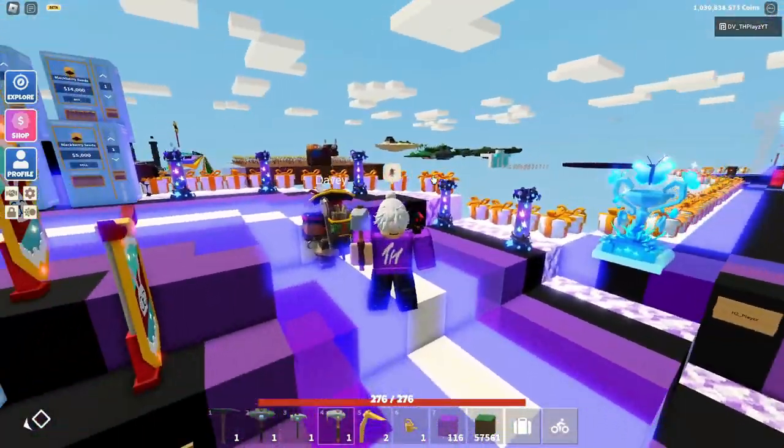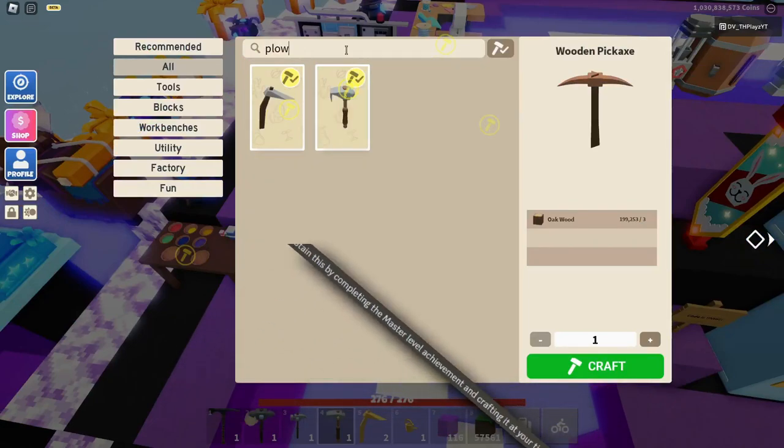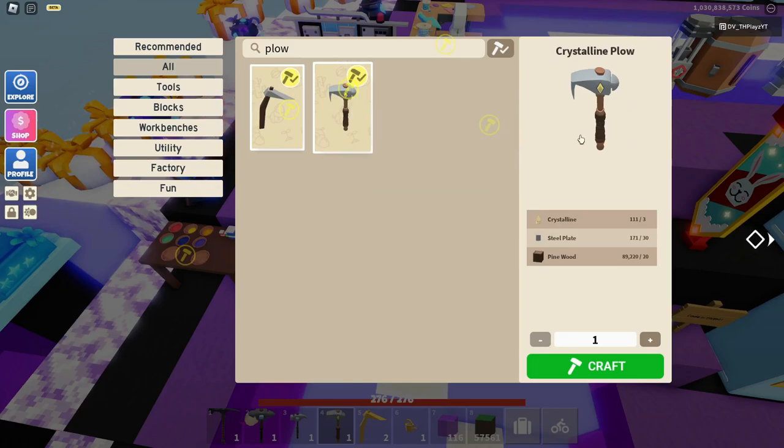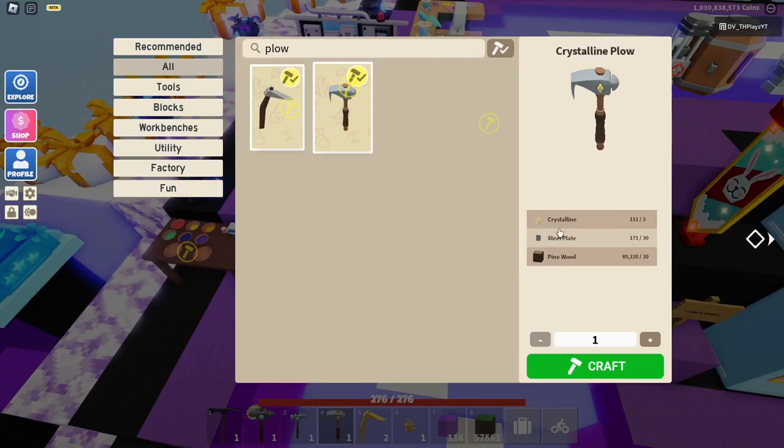That is what it basically does — it just makes it so you can actually plow a lot faster. Let me actually show you where you can craft this. If you head to the workbench, you can search plow and find the normal plow, but if you find the crystalline plow, you need three crystalline, 30 steel plates, and 20 pine wood.